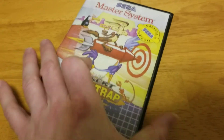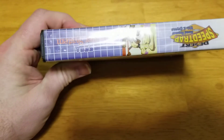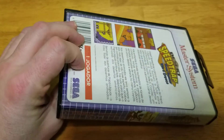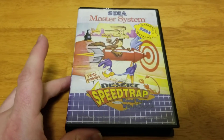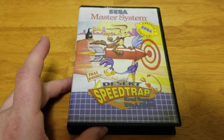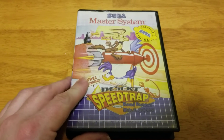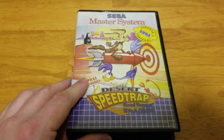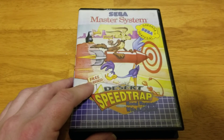And it makes it kind of rare. So I put this online — I can't remember what I posted it for, maybe like $50 or $60. Kind of pricey, but I like to keep them in my collection. I just put them on eBay for people to kind of look at them and say, hey, look what's on here. So this is the Sega Master System Portugal version of the Desert Speed Trap starring Roadrunner and Wile E. Coyote.